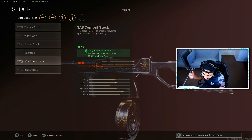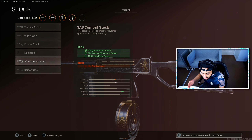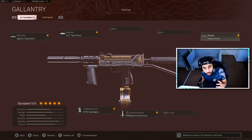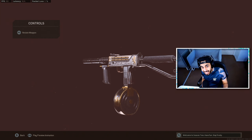For the stock, you have two options: the SAS Combat Stock or the Raider Stock. We did a full breakdown on which is best and found the Raider Stock is better — it gives faster sprint-to-fire time, aim walking movement speed, and ADS firing movement speed. If you prefer hipfiring and fast movement, you can use the SAS Combat Stock, but I personally prefer the faster sprint-to-fire time. Start leveling up your MAC-10 now so you're ahead when the update drops.